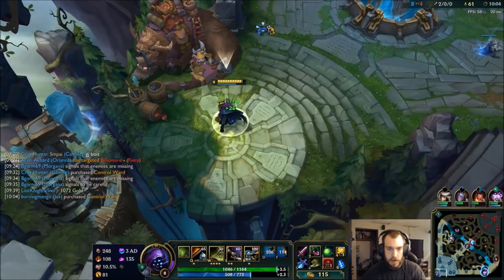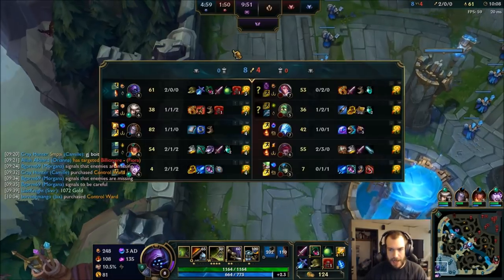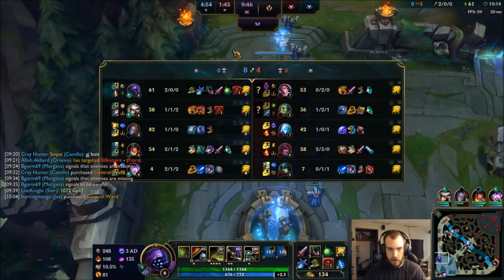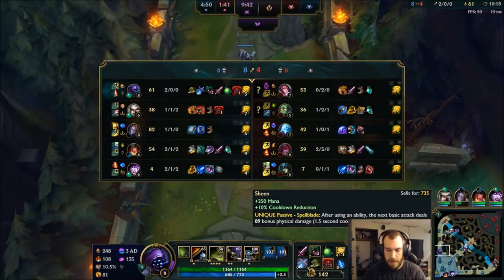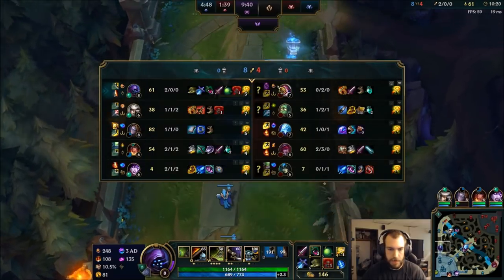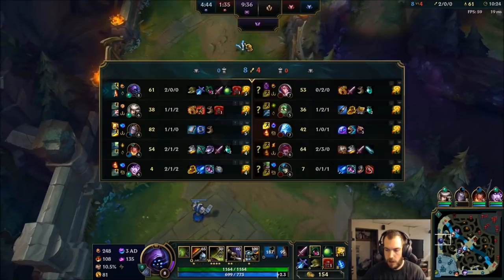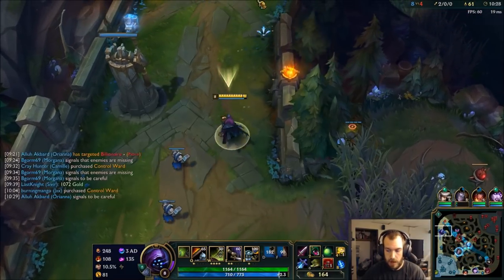I'm probably gonna grab my Ninja Tabi next — a little bit of a weenie buy if you ask me. I don't want to underestimate the Fiora. Fiora is kind of like Darius in that aspect where if you really underestimate their damage they can still kill you even when behind. So I'll respect the damage, get my Ninja Tabi, keep myself safe, and continue my split. I'll finish Trinity Force and go into Blade of the Ruined King — if I ever have to 1v1 the Amumu that's really gonna help.